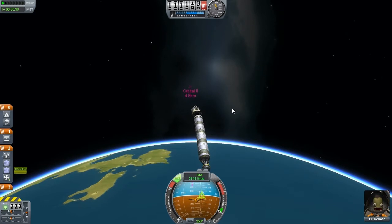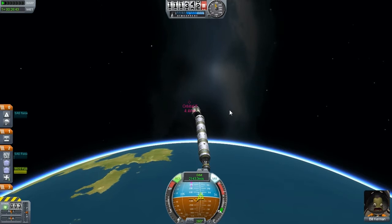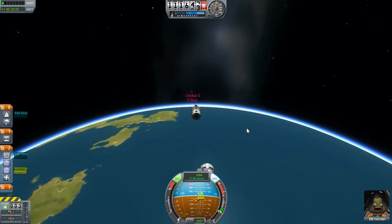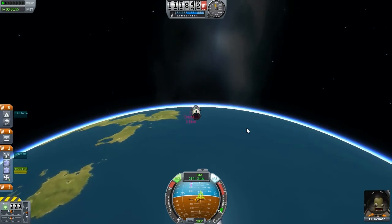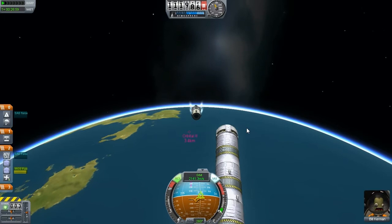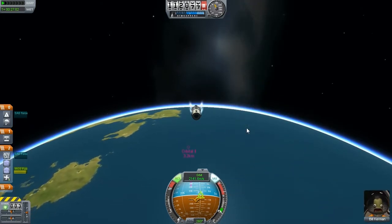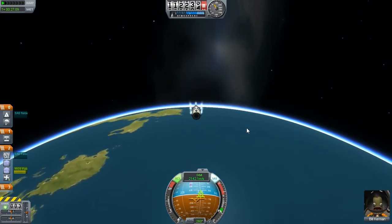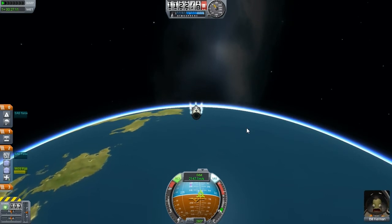Turn on the RCS. Get away from it. I need to play with the controls here — which way do I want to go? Translate controls. If I do nothing now, they are going to pass. Nope, this way — they're going to pass below.